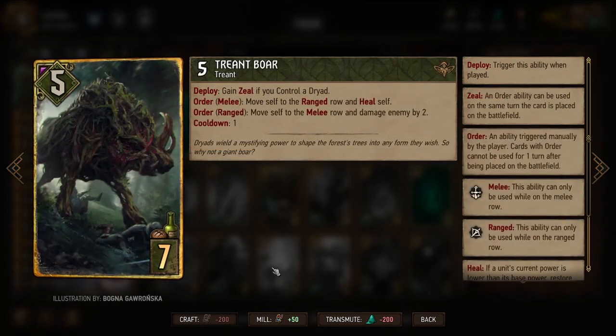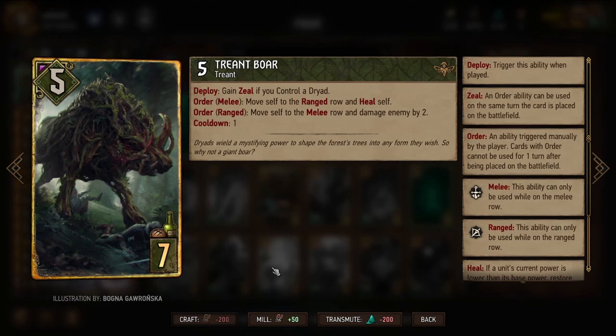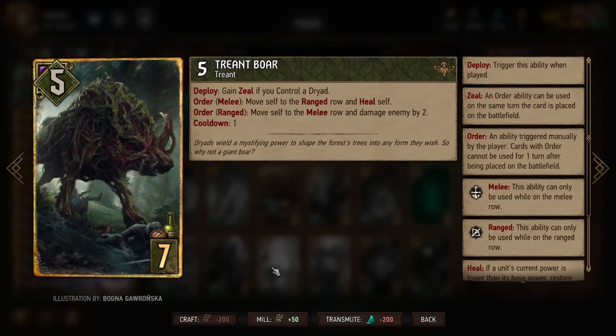Treant 4 is an older card, one of the original ones that benefits from being moved around. It goes back and forth between melee and range rows — when it moves from range into melee it damages an enemy unit, and when it moves from melee to range it heals itself. It has a cooldown of one, so we can change rows every turn.